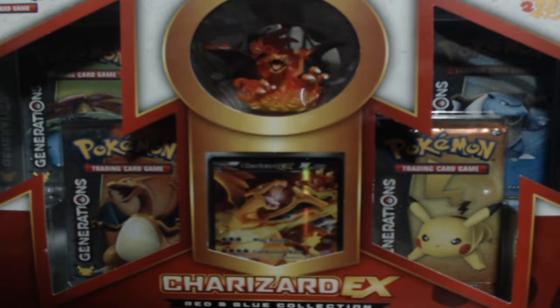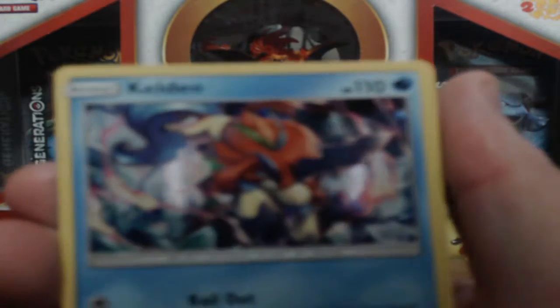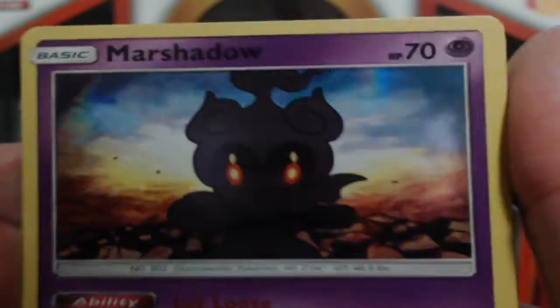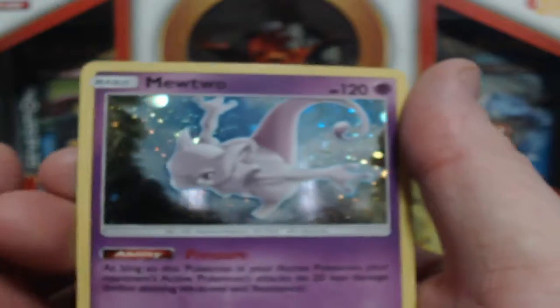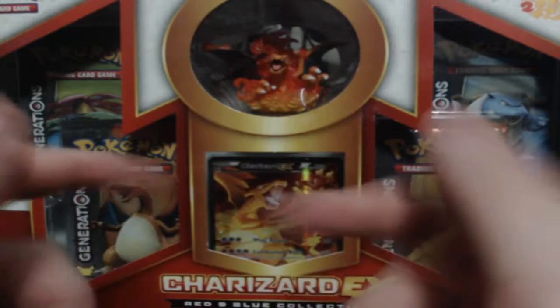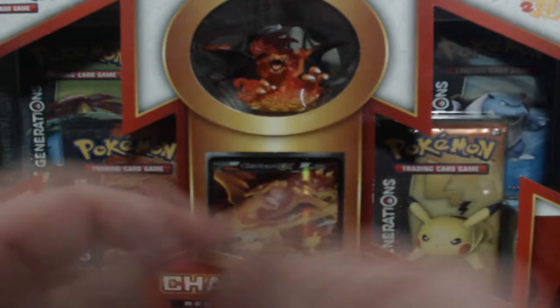Alright guys, today was a really short video — I probably should get some more booster packs to open up. But just to recap on what I got today: I got the Keldeo holo, the Marshadow holo, the Shining Jirachi holo, and I got this sick Mewtwo promo holo — looks very cool. That'll do it for this episode, guys. Thank you so much for watching. If you enjoyed the video, give us a thumbs up, and if you're new to the channel, hit that subscribe button. Have a wonderful day!